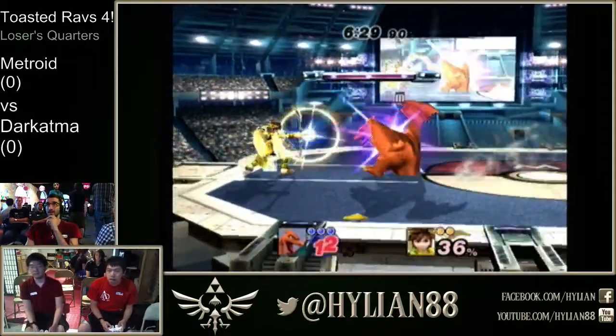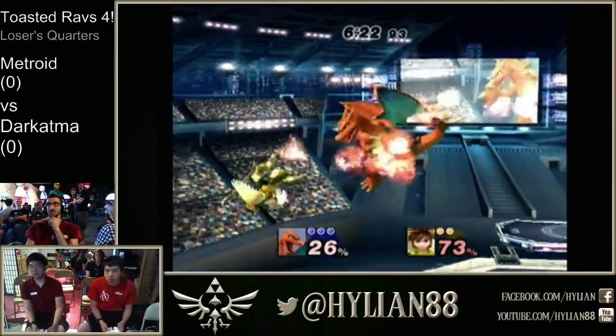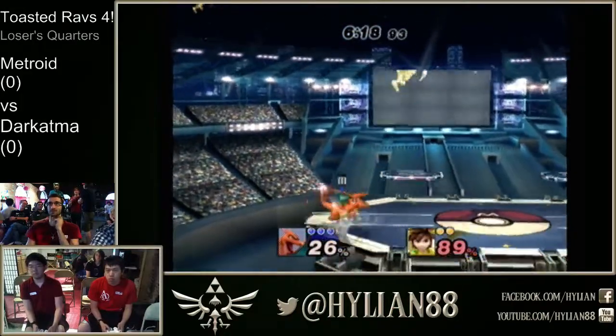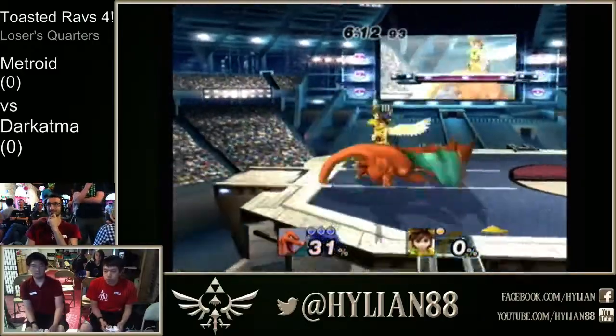I don't think Atma wants to play near the edge against Charizard here. He's got so many little things he can do to you. Metroid knows that he loves throwing people off stage just to set up edgeguard situations. He almost connects with that back arrow — it's a little bit too high. Catches him with the forward arrow, and the reverse nair flings him off the stage. That is so good.